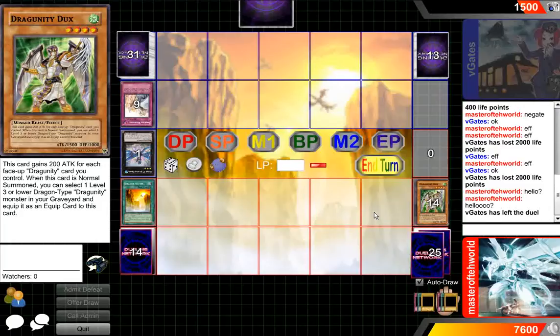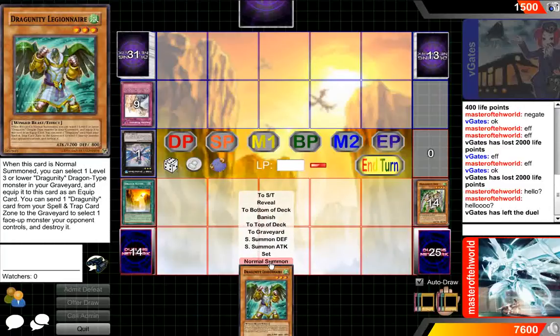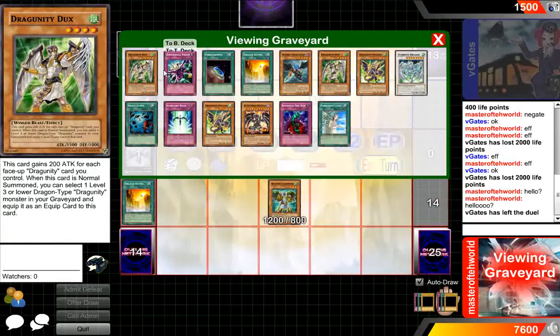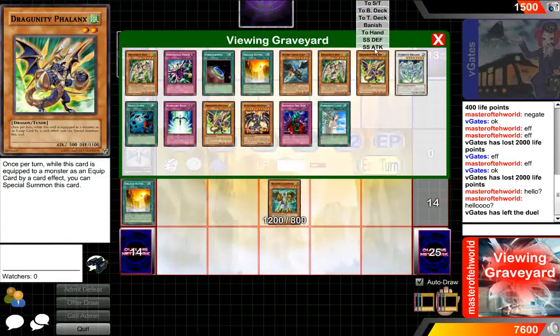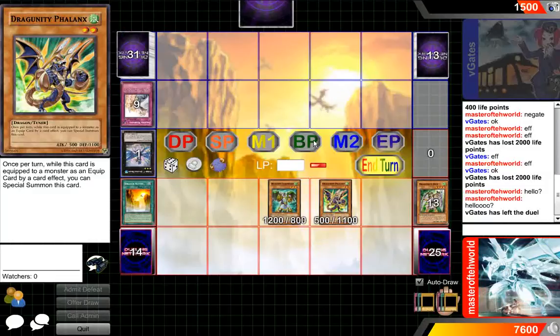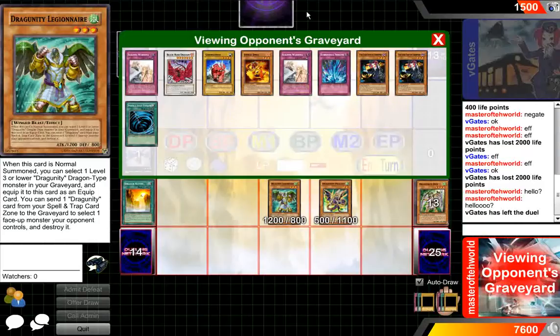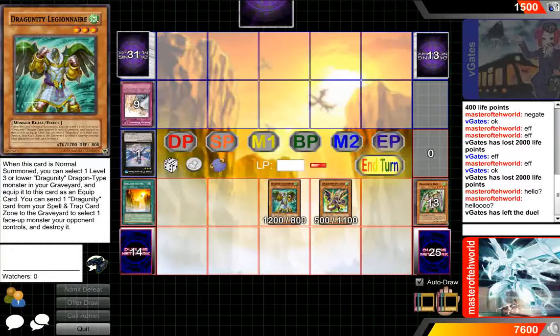If I had a good monster I could punish him. There's not exactly anything to do. I would've just normal summoned, special summoned Phalanx. And I guess I could've just attacked for game right here — that's 500. Hey guys, so that was the Dragonity team versus what I would call the Rescue Rabbits. I'll see you guys next time. Bye.